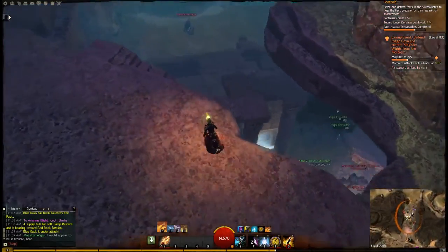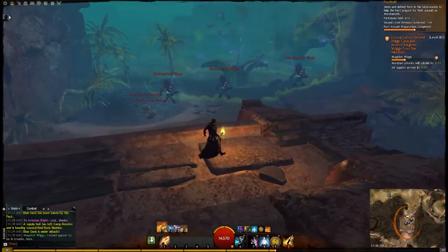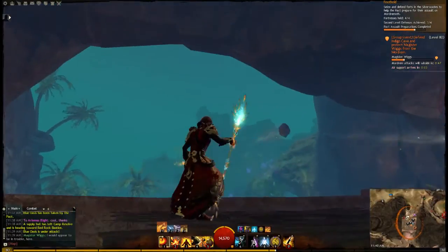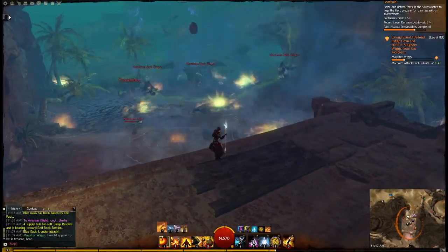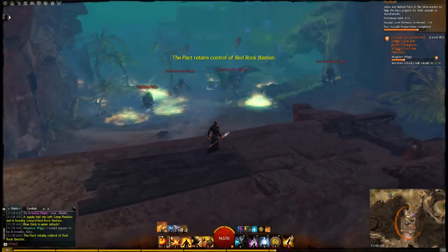A couple of the bases have some defensive equipment as well. Indigo Cave has a mortar up top that you can fire down on them, and Red Rock Bastion has a couple of arrow carts, which are pretty good. The bleeding is really good against husks, and the cripple is good to slow down some of the faster enemies so that the defenders don't get overwhelmed too quickly.